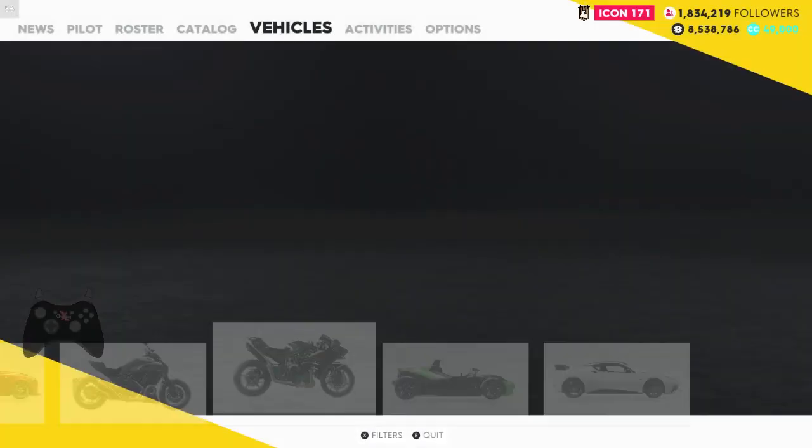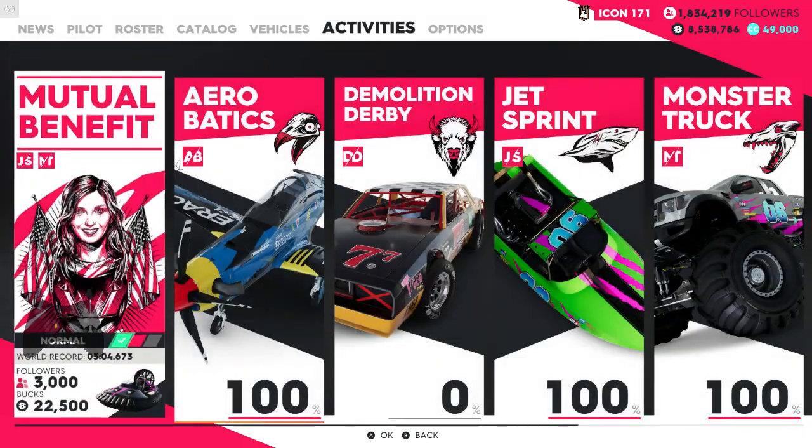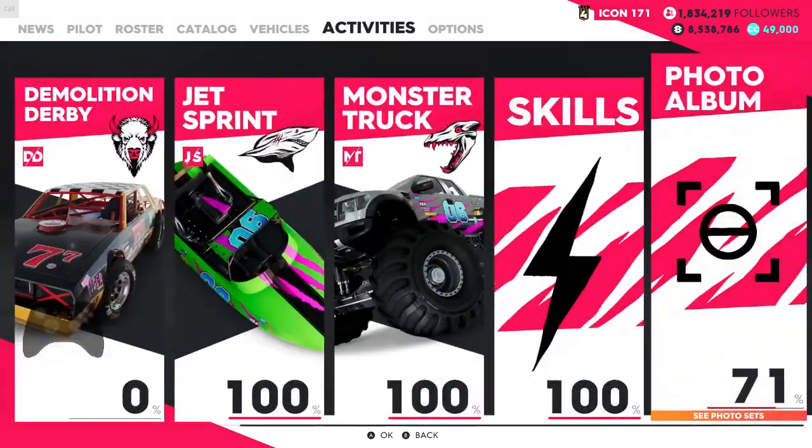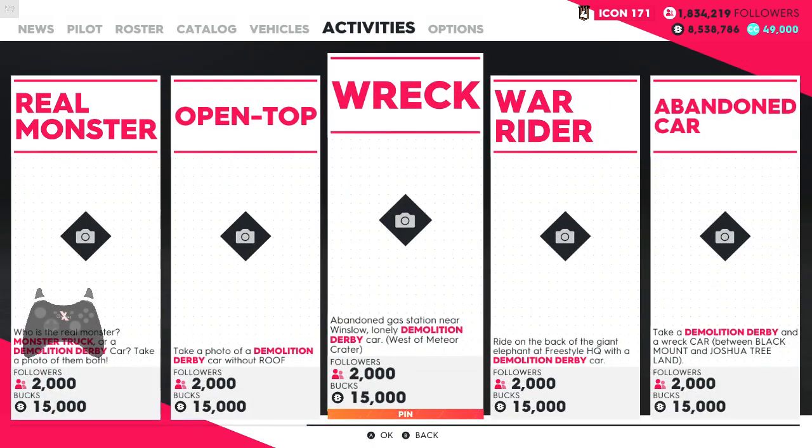Head off to the main menu, go Activities, across to Freestyle, all the way over to Photo Album, then Demolition — you'll find Wreck. It's at an abandoned gas station near Winslow, with a lonely demolition car west of Meteor Crater.